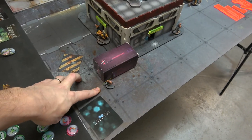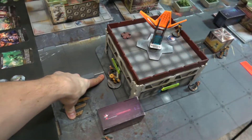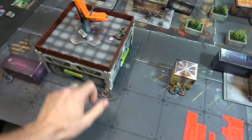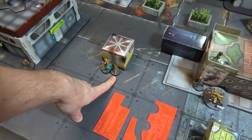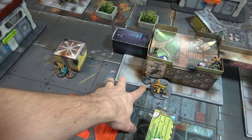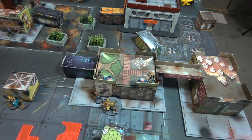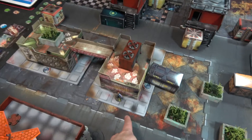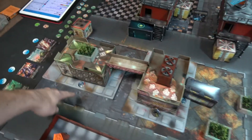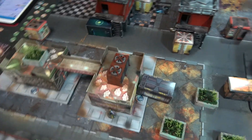Adam's deployment: a Sujian, several Shaolin Monks, a prone Zanshi on the roof, a Zúyong with HMG, additional Zanshi including two prone on the roof, a Rui Shi, and his HVT. He also has two camo markers deployed.